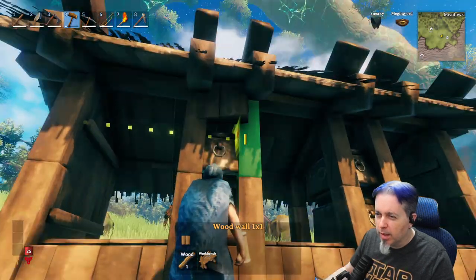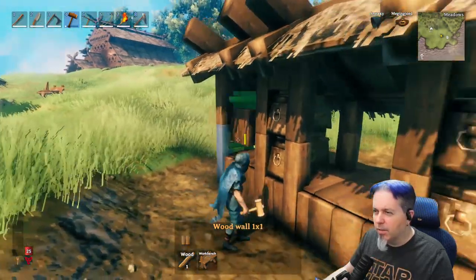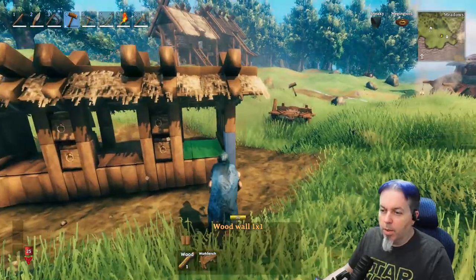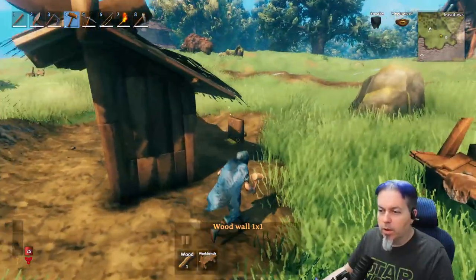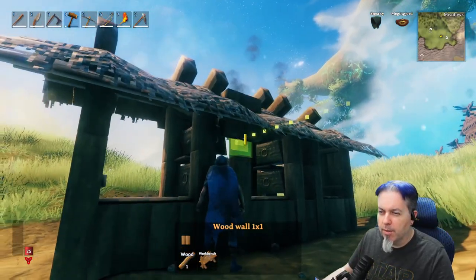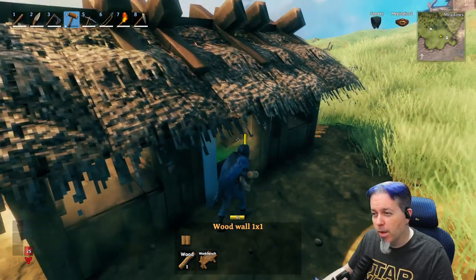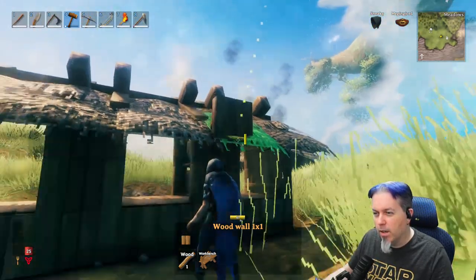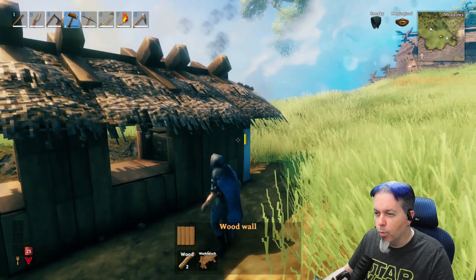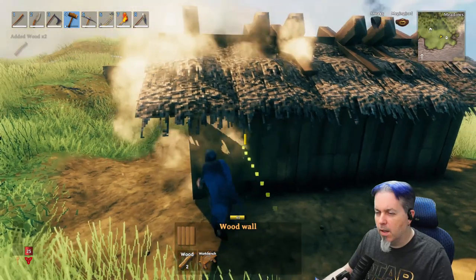To finish off the front with the chests, grab a one-by-one wood wall, rotate it with the smooth side out, and let it snap all the way up to the top — that just fills in that empty spot up top. Now finish the back wall: with the one-by-one wood wall, rotate smooth side out and put one there, one there, one here, and one here. Then change over to the straight wood wall to fill in the back pieces and completely enclose the build.